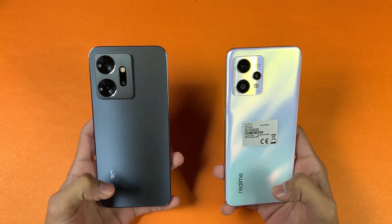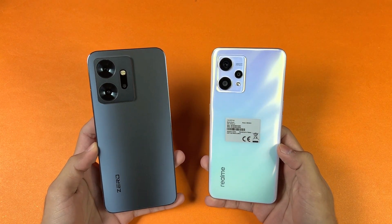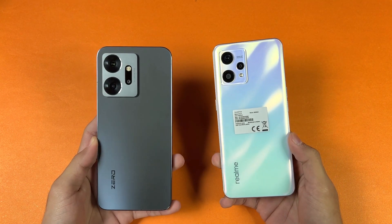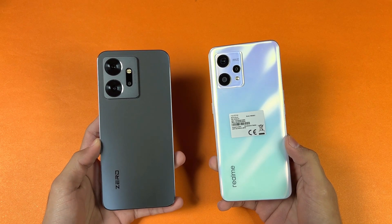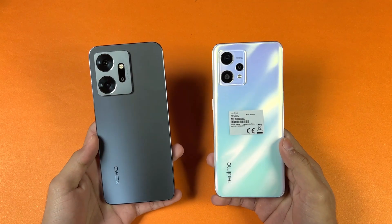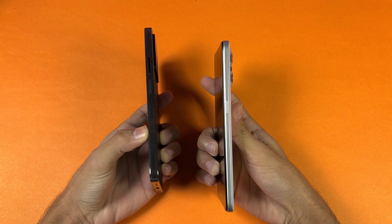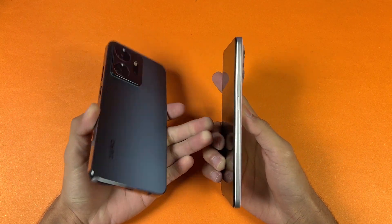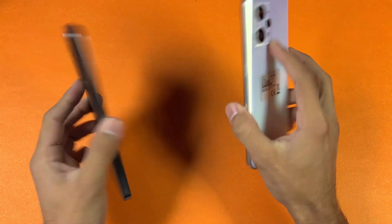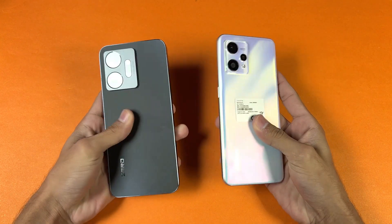On the back we have triple cameras on both phones. Both phones have a 108 megapixel main camera with an 8 megapixel ultra-wide and a 2 megapixel macro, while on the Infinix we have a 13 megapixel ultra-wide with a 2 megapixel depth sensor. The back and frame on both phones is made of plastic, and the frame of the 020 is completely flat, which gives a more premium feel over the Realme 9 4G. On the bottom we have a headphone jack, and both phones also have dual speakers.